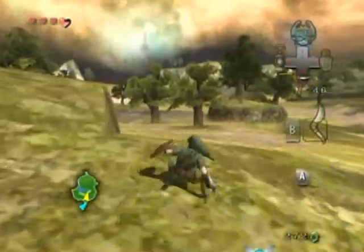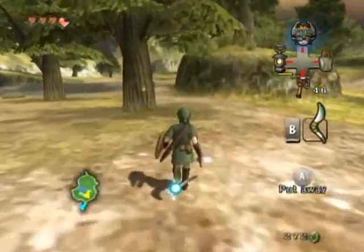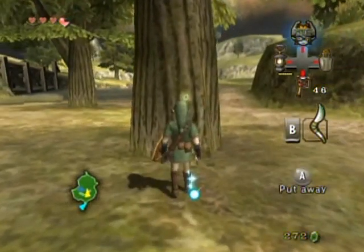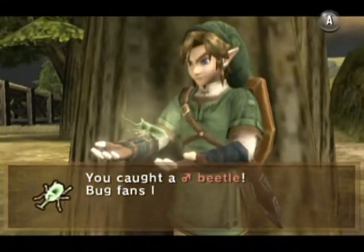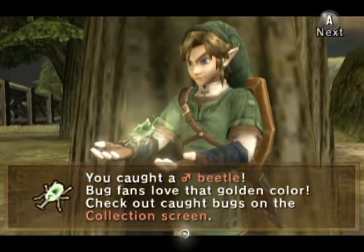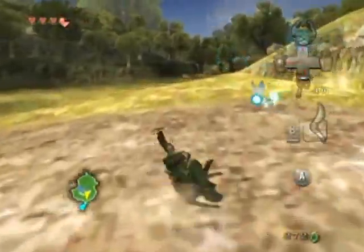You see that dot on the tree — that is a golden bug. There are 20 of them in the game world. I'm only going to be collecting this one for a certain reason which I'll get to a little bit later. I'll cover all of these in one single video much later in the walkthrough, but for now you want to get at least one bug.